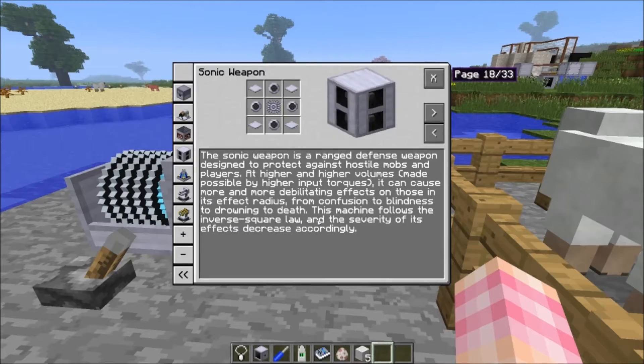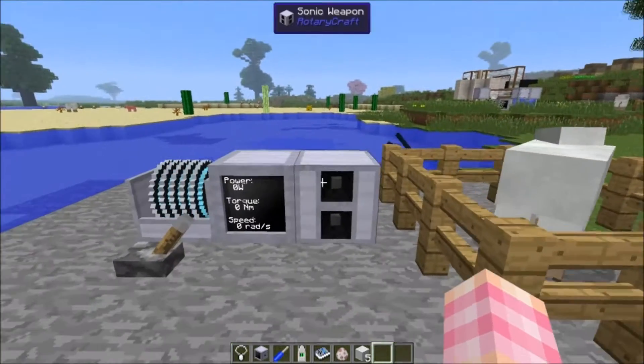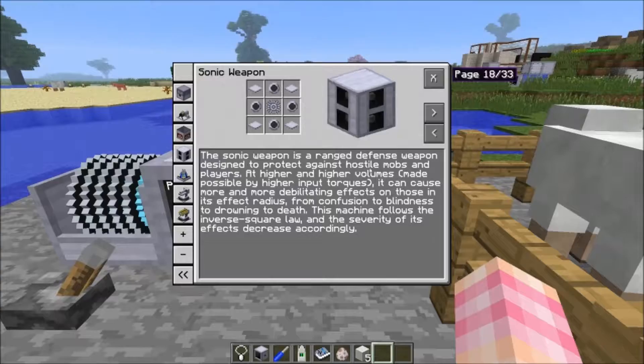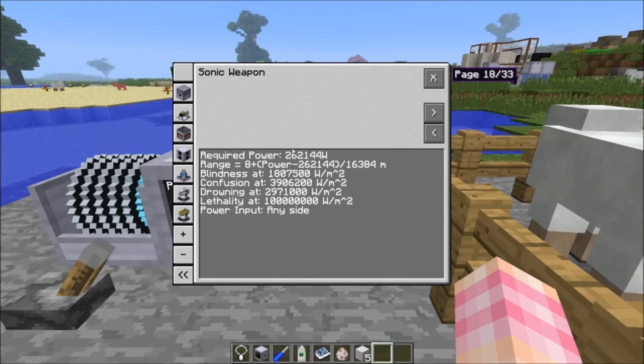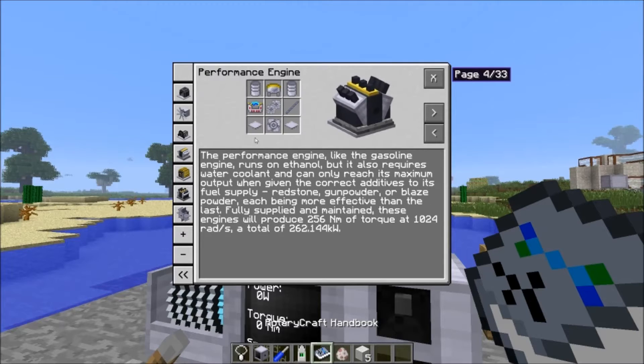The severity of its effects decreases with distance — I think that inverse square line means the farther away you get, the less severe it is. It requires a minimum of 262,144 watts, which is about half the output of a hydrokinetic engine at full blast, and also the output of a performance engine with an additive.